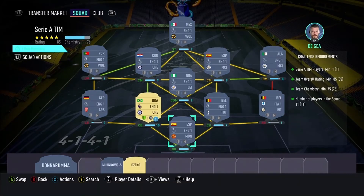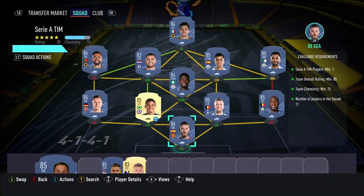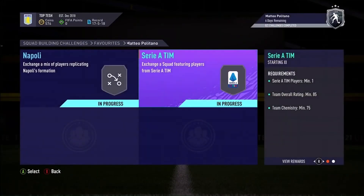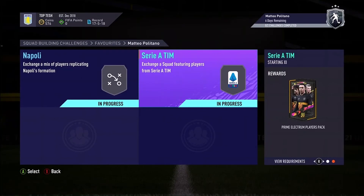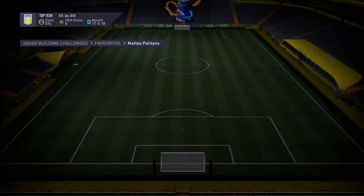Ignore Dzeko — he's not meant to be there. That's your squad. Chemistry is 76 because I've got one player on loyalty, otherwise it's spot on 75. The Serie A rating is there, Serie A players are there. You get a Prime Electrum pack for that — not too bad — and a gold pack for this one.